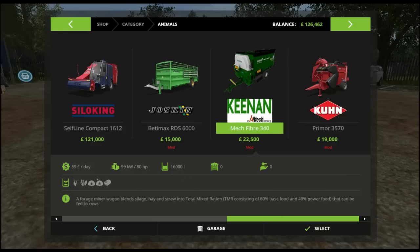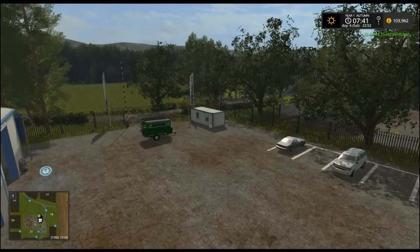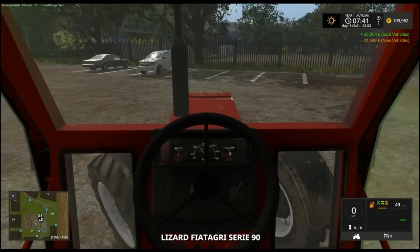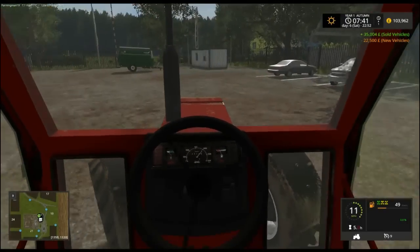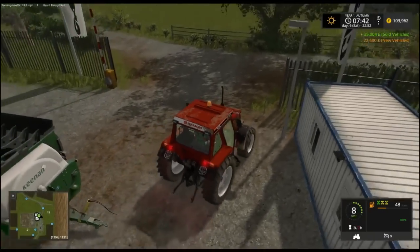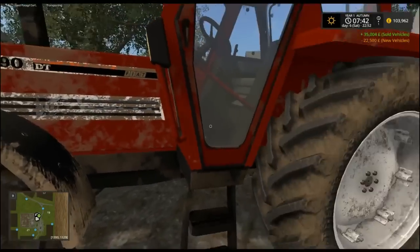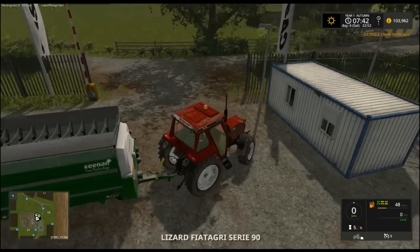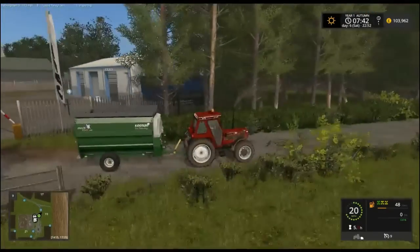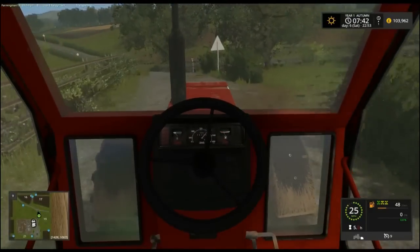As you can see, 116,000 — or 16,000, sorry. So we'll take this back to the farm first of all. We won't bother putting the PTO on, there's no need. This is going to fit in well with this map because it is such a small feeder. And this is such a small map.